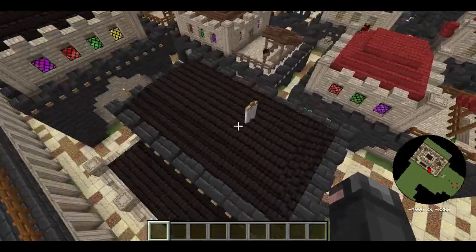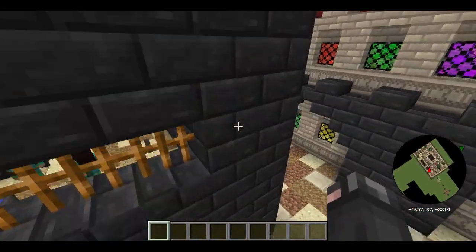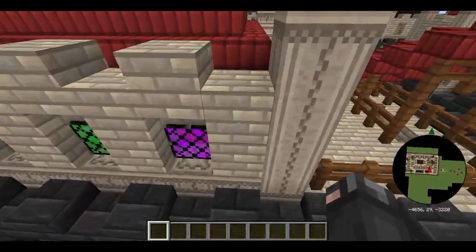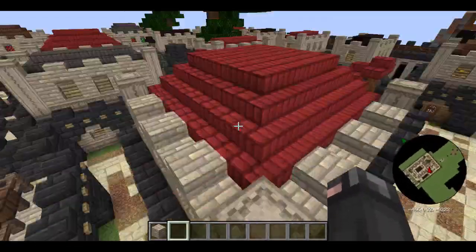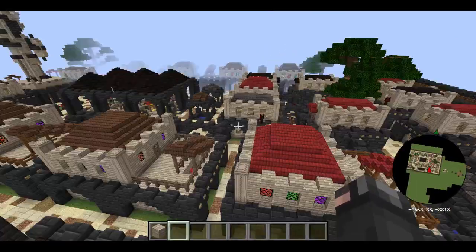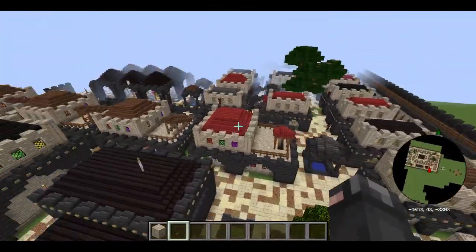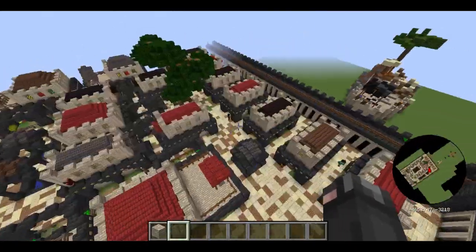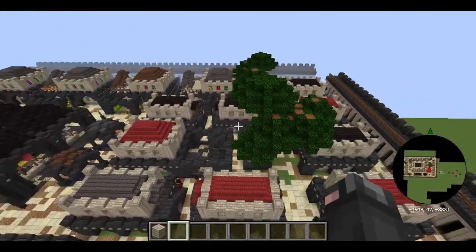All the structures are the same, some of the block choices are different, like this black Numenorean brick here. We got Umbar brick and Umbar pillars and some clay, instead of the wood and reeds that we were used to seeing last time. So it's a bit more of a stone build rather than a wood build, which does look cool. I do like the black and the Umbar block — they do provide a nice contrast.